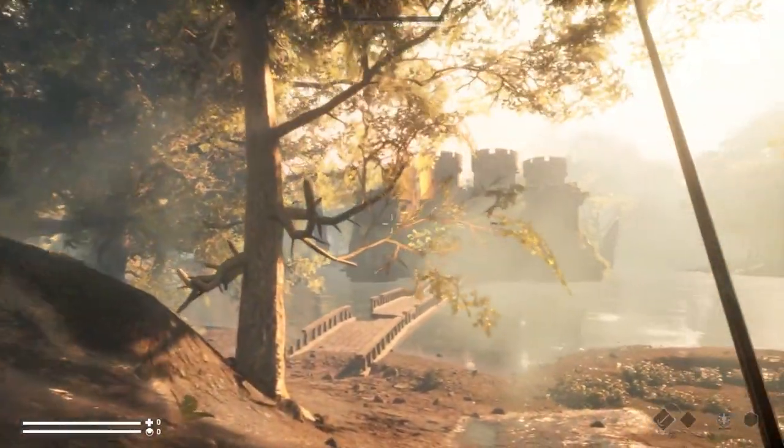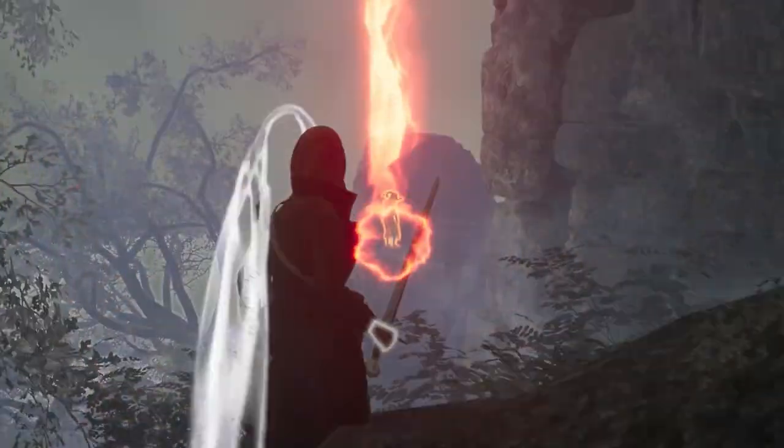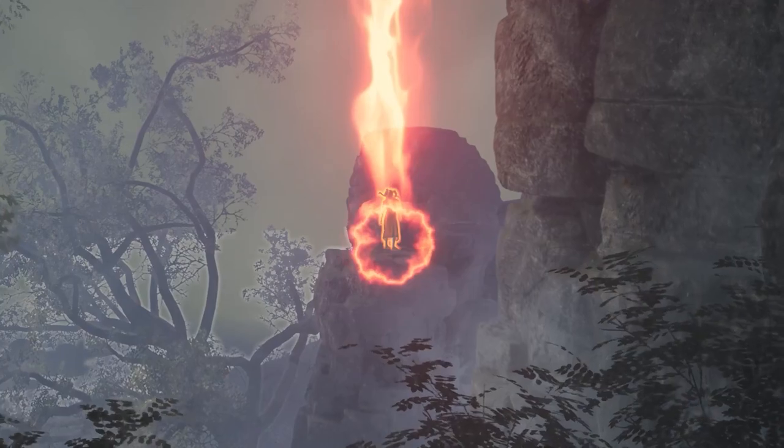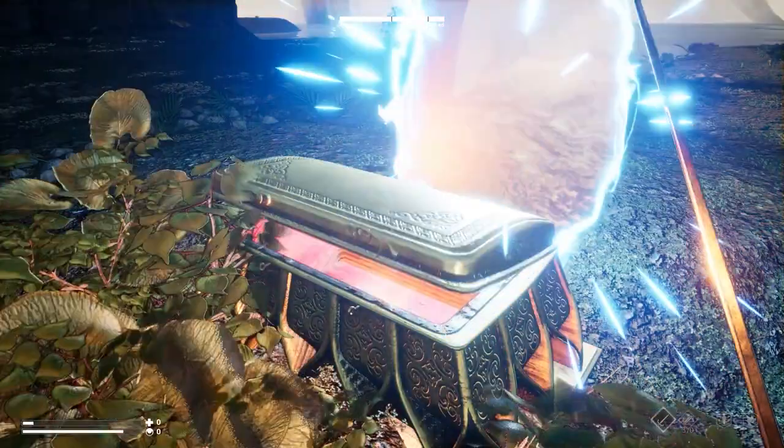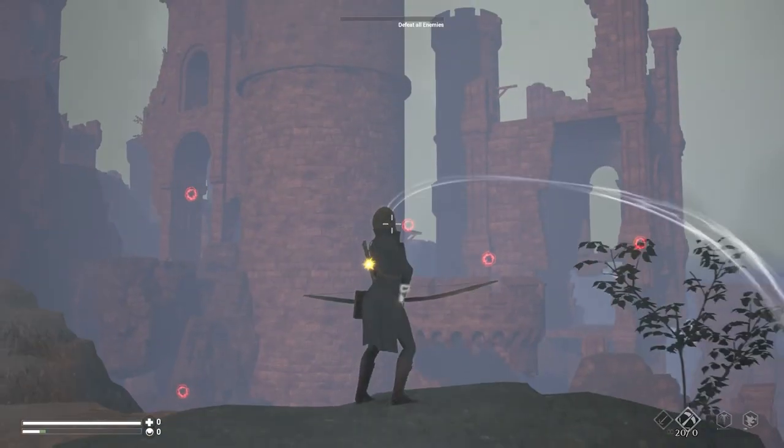How Morgan lifts the curse depends on the level. For many of them, she must draw out and defeat an Eidolon boss. To do this, she absorbs Icor, released by collecting treasure, defeating enemies, and investigating anomalies.